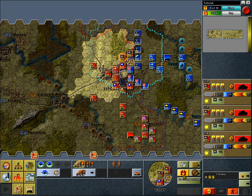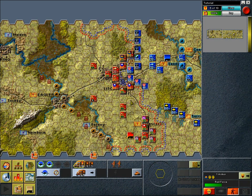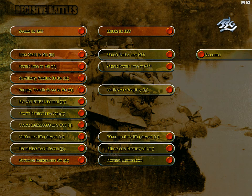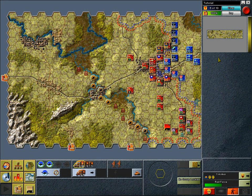Capturing objectives. All objectives on the map are named. For the moment, ignore the nationality flags to the left of the objective names — they identify which side earns alert points when an objective is captured. In the previous turn, Red Force captured two objectives: Lichfield and Kingscote.